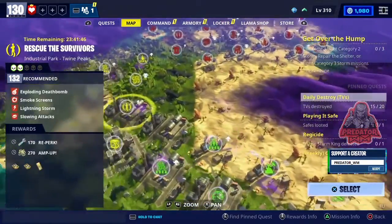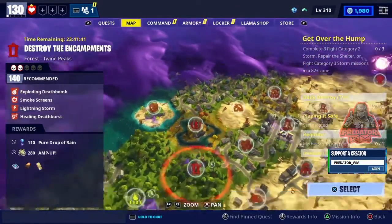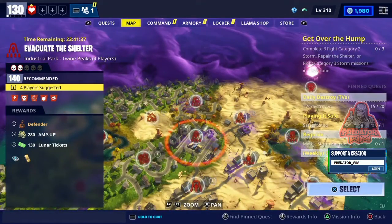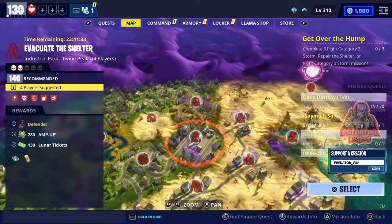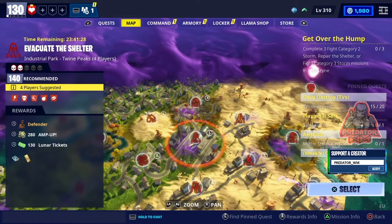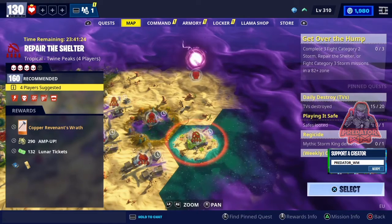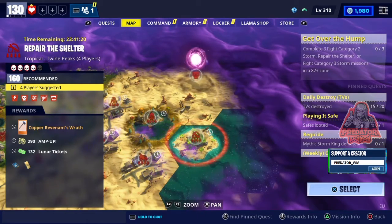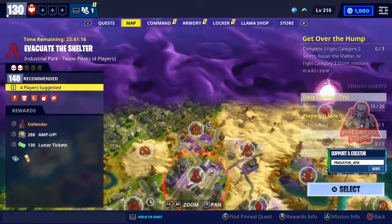Moving on to power level 140, there's an Evacuate the Shelter mission as you can see now on screen, and you can get a legendary Defender using a shotgun. It's a very decent and powerful mission - if you can do it, go for it. The last one is power level 160 and you can get another pickaxe, but I don't think it's worth it at power level 160. So that's the four missions in Twine Peaks.